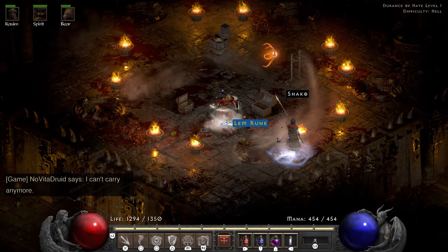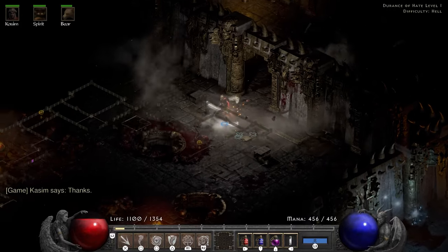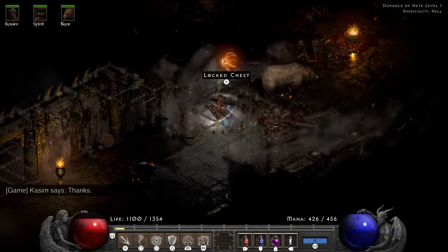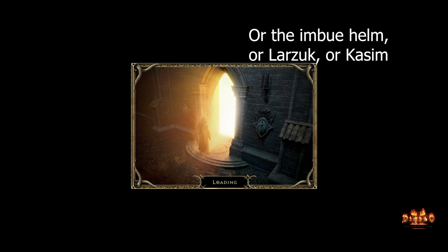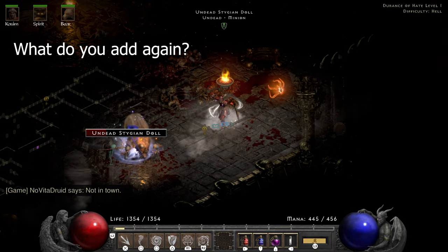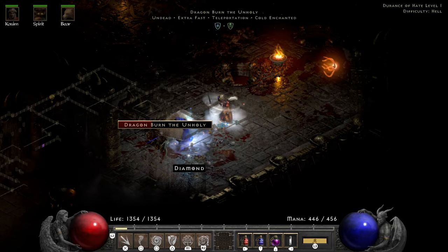Meaning I have a consistent Shako rag — if I was inclined to farm it the drop odds for uniques from rags are much better than from monsters. I thought I was safe from dolls in this Durance, but they ambushed me around the corner, forcing me to hide behind my bear who once again saves my life. Seriously, this run would not have been possible without the bear. Knowing there are dolls, I decide to go back to town and turn off my Hurricane, because I don't want it to randomly kill them — my name isn't Battery and today is not a fine day to die by random doll explosions.